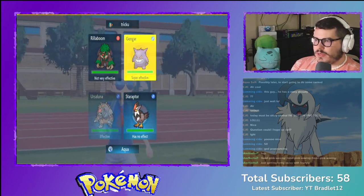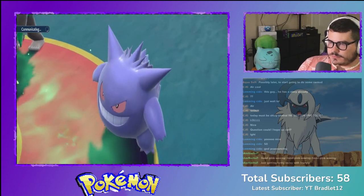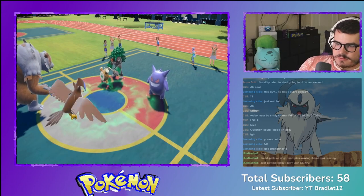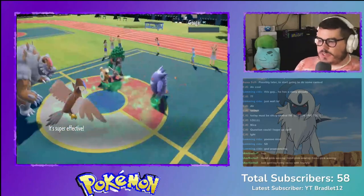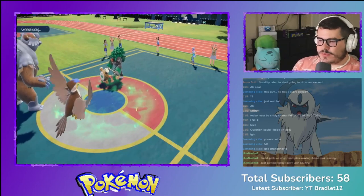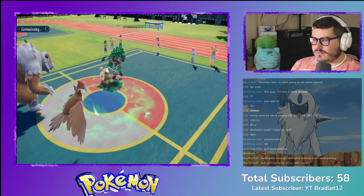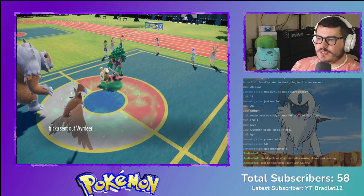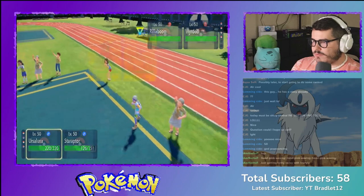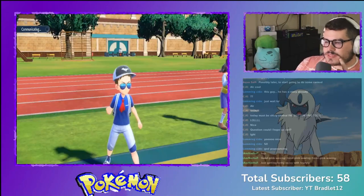Going Earth Power on Gengar and Tailwind. There's the Fake Out, but I'm okay with that. Earth Power is super effective — Gengar is dead! That's one down, three to go. Let's see what they bring out next. I want to get off Hyper Voice this next turn — they brought out Wyrdeer, so we're going to go Hyper Voice and then Tailwind so I can get the Throat Spray off.